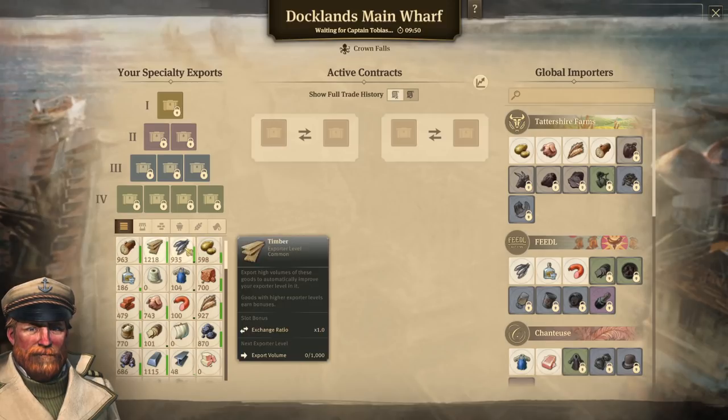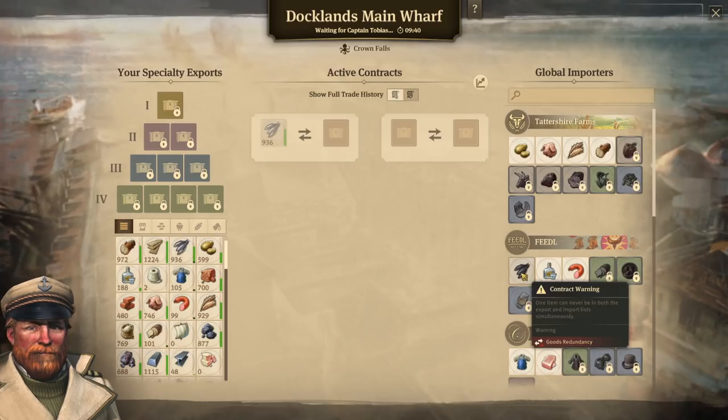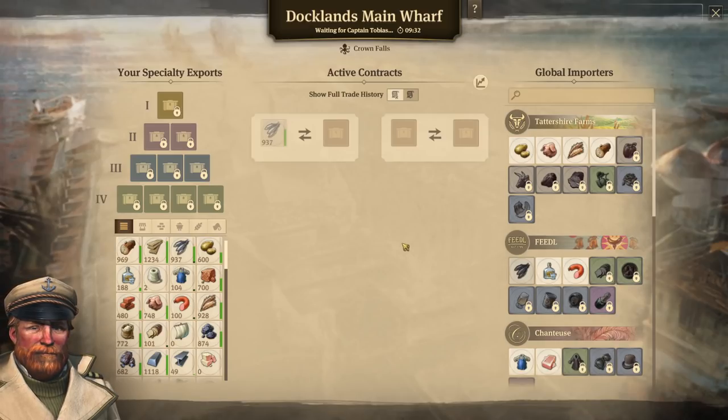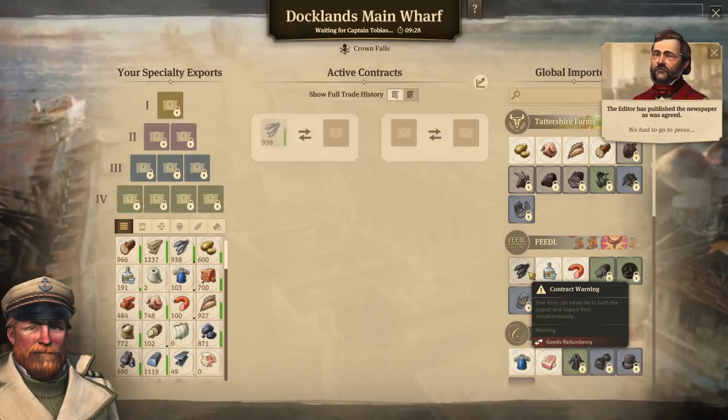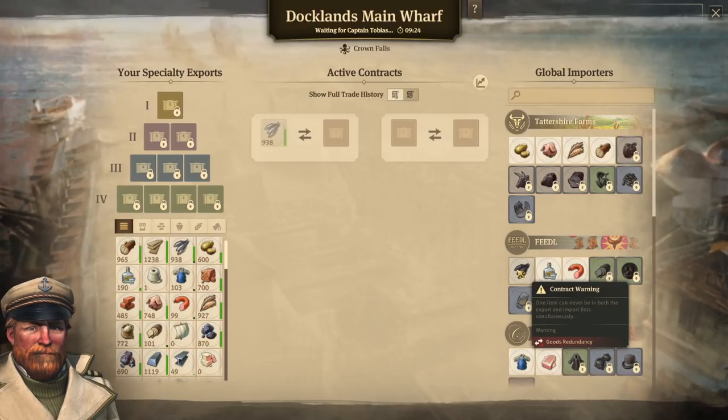So how do you actually trade? It's pretty simple. You decide what you want to export — let's say fish — and then decide what you want to import. There is a limitation that once you are exporting something, you cannot also import it on the same island; it's called a goods redundancy. You can flip it around on different islands though — I could import fish on a second island, but not on the same island.